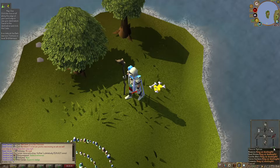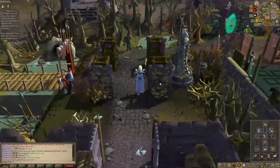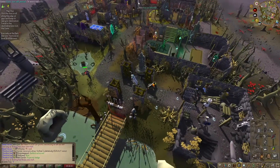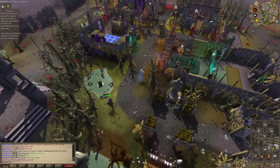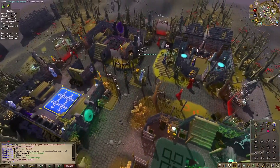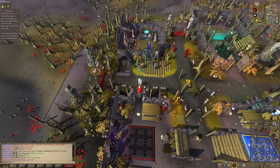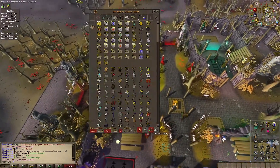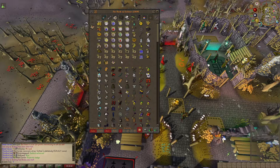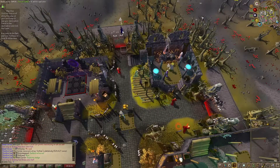Now, if you have the proper setup, you keep a Ring of Dueling on you, and you go to this place called the Ferox Enclave. When you come here, you go through the free-for-all portal up there. Then you leave the portal, then you go to the bank to deposit all your items. Your clue, spade, Royal Seed Pod, DDS. Open the clue again, then you run.